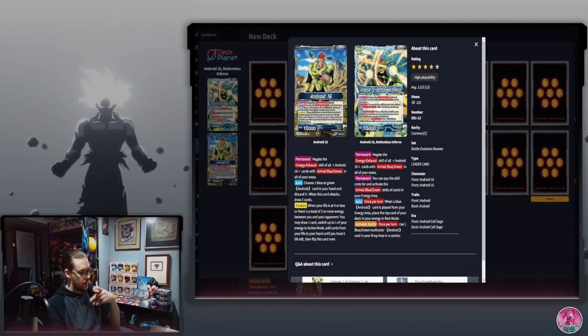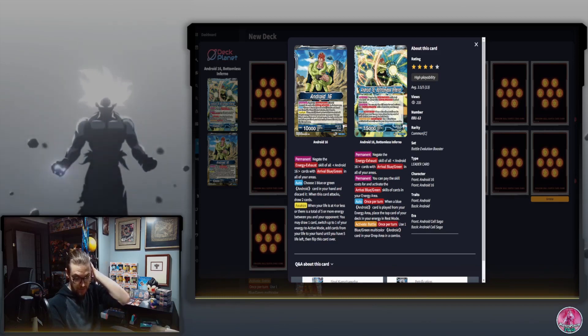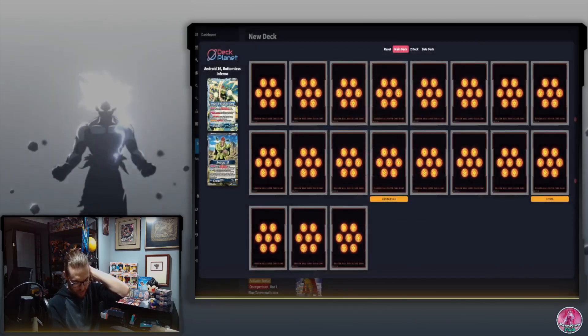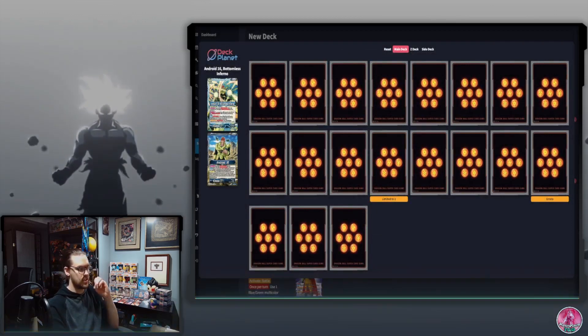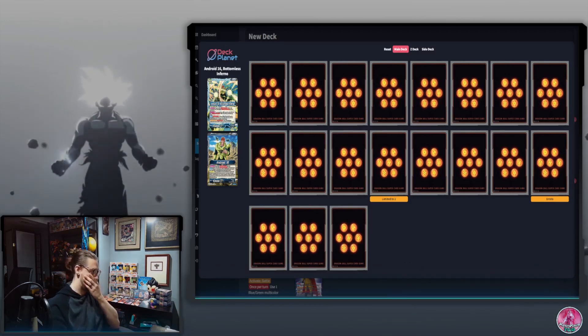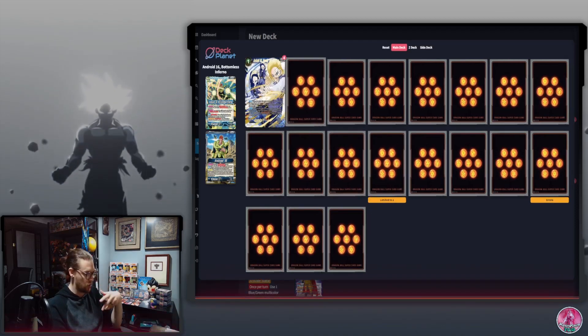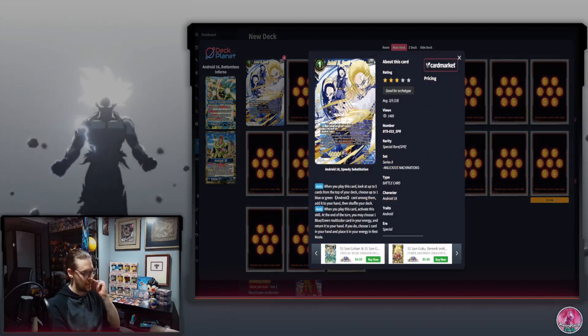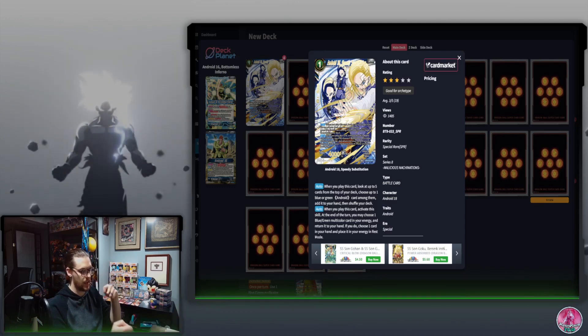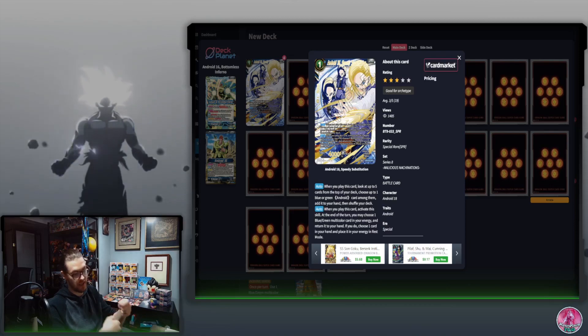The deck is around 53 cards and we want to keep it close to 50 for consistency. Since the deck can't draw on the front side, we want to make sure the cards we want in our energy get there. We start with Speedy Substitution — a turn one play that searches the top five for any blue-green Android, and at end of turn lets you cycle a blue-green card from your energy to hand and put one card back into energy.